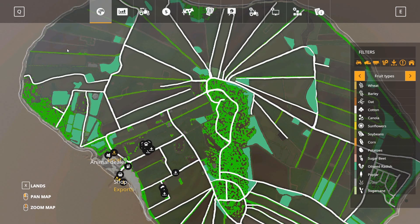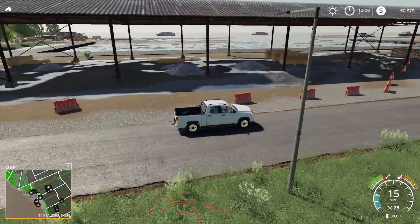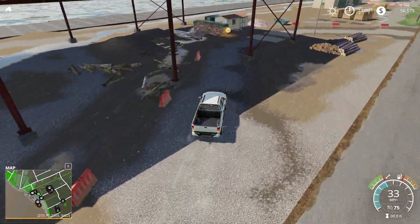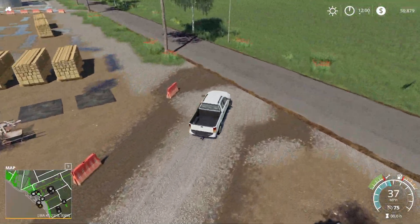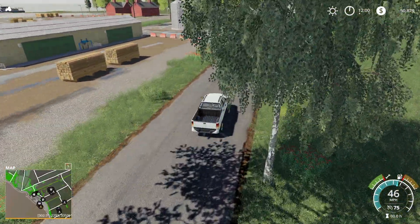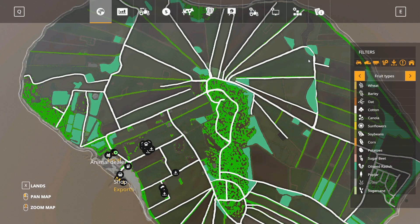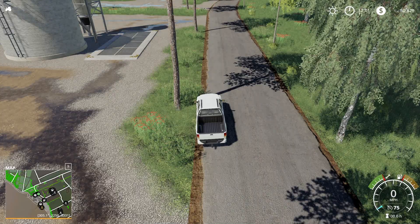It kind of looked like it might be hilly, but maybe not too much. Here we have your wood sell point — you can pull logs under here and sell your wood. I do like how all this is detailed out by the coast. Now you can actually hear the truck more clearly.